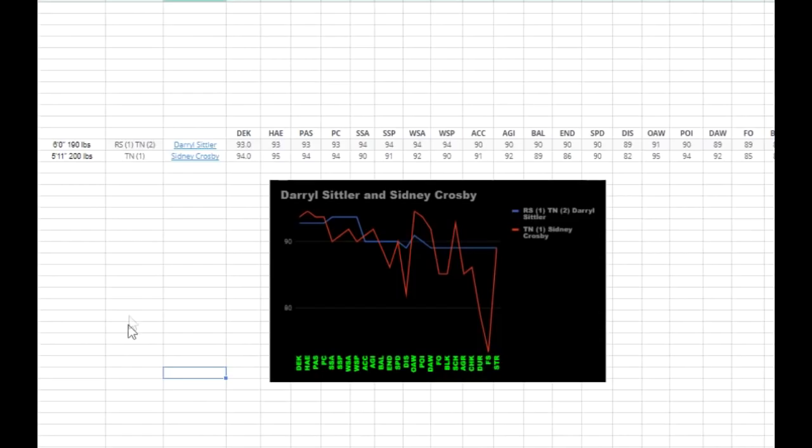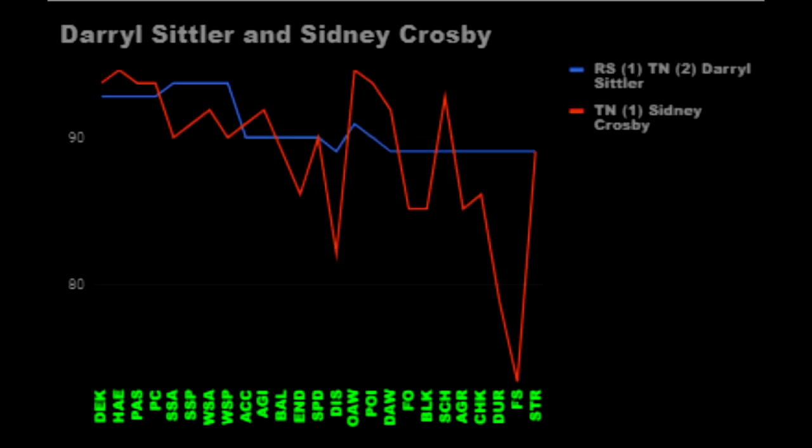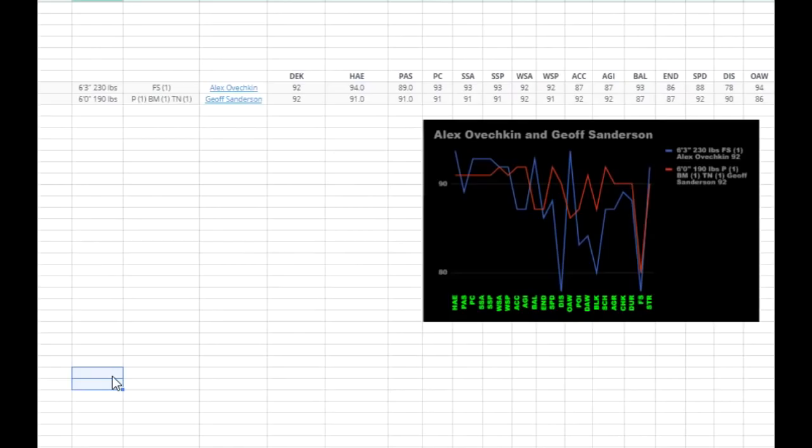Down here we're going to compare a legend card to a base card based on their price. Sittler and Crosby go for around the same price, $140,000, and they're about the same size. Sittler has an extra two points in synergies — one in Thread the Needle and one in Rocket Skates — which could make him more desirable. Sittler has a way better shot than Crosby. Their skating is about the same, and Crosby has better defensive stats than Sittler. Most importantly for a center, faceoffs — Sittler is way better than Crosby there. Once you activate his Rocket Skates, his skating should be better than Crosby's as well, which is why I feel like you should go with Sittler.